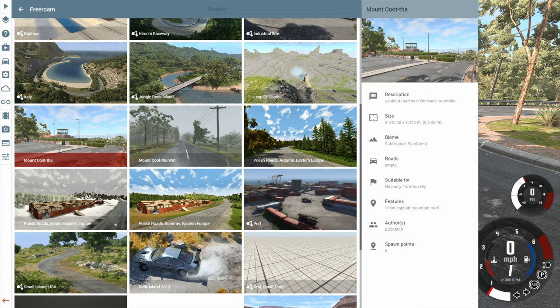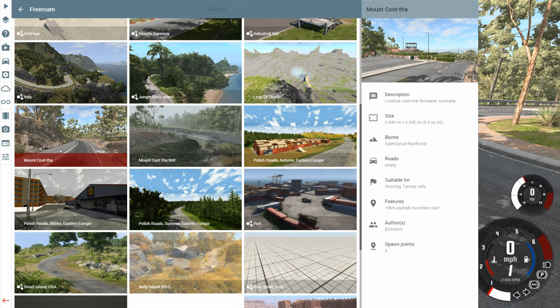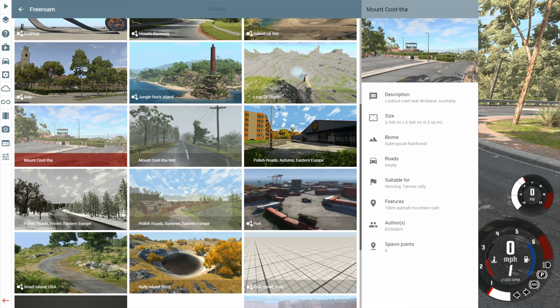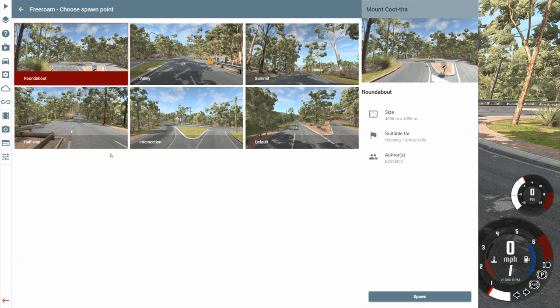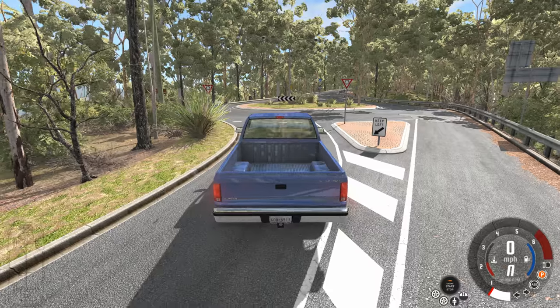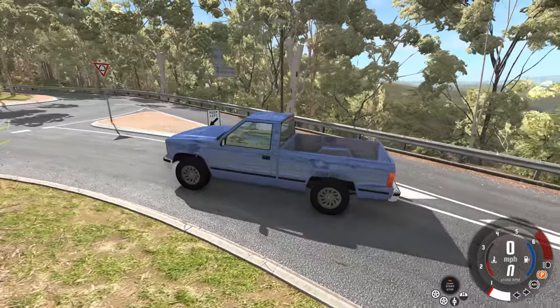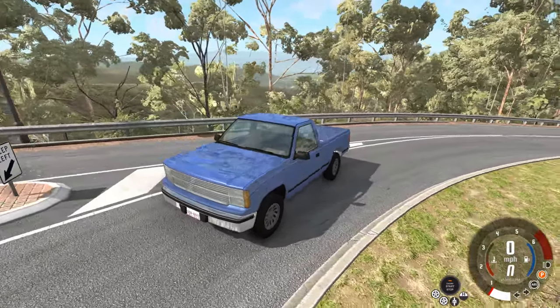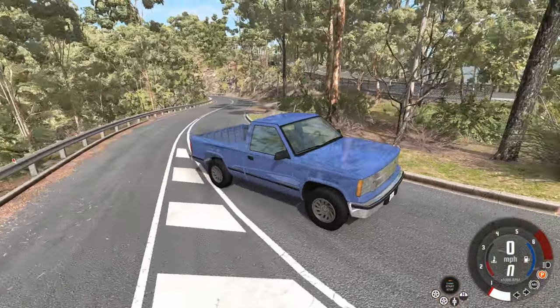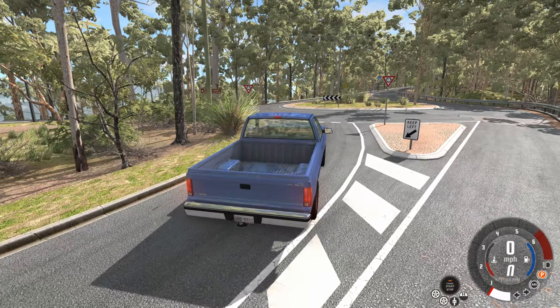This is YBR with BeamNG Drive, and today we're going to be taking a look at a map called Mount Coot-Tha. What a strange name, but it's based on the real-life location's name, so I really can't say anything about that. It is a place in Brisbane, Australia. We have six different choices as to where to start, and for once I'm not going to start at the default location. There is also a rain version of the map that we'll be taking a look at later on.